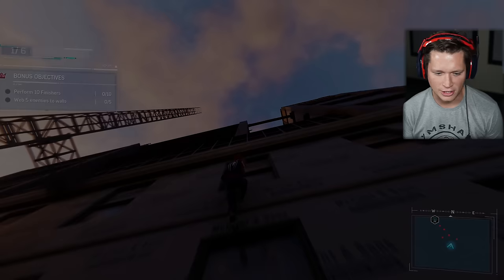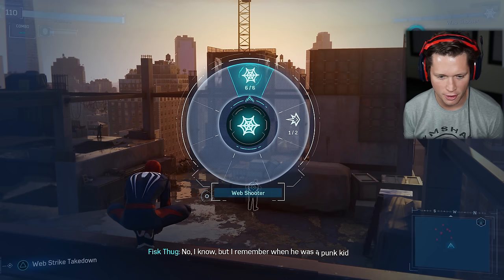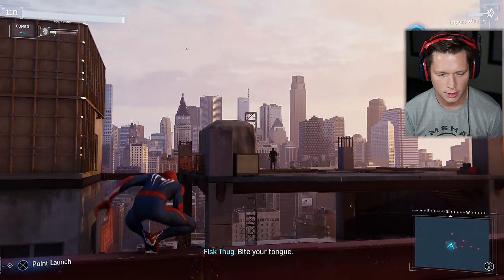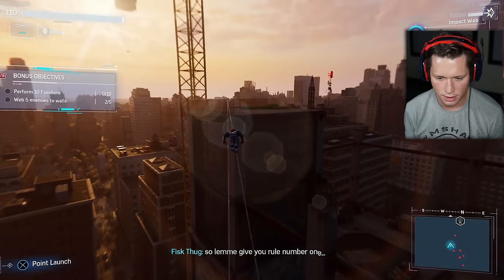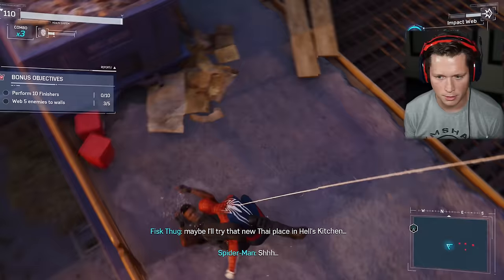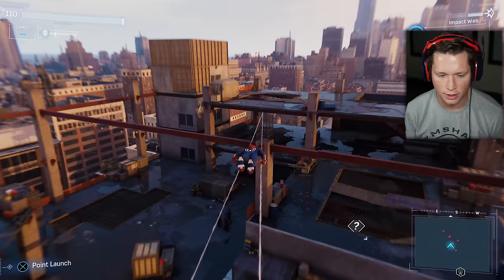Let's put this new suit into action — we've got one of Fisk's construction sites. We need to perform 10 finishers and web 5 enemies into walls. We've got the new Impact Web, which is incredible — look at that, first guy stuck to the wall. Perfect. We want to be stealthy and smart. I think we're gonna want to go up higher. That's gonna stick him down there — then we're gonna get this guy.